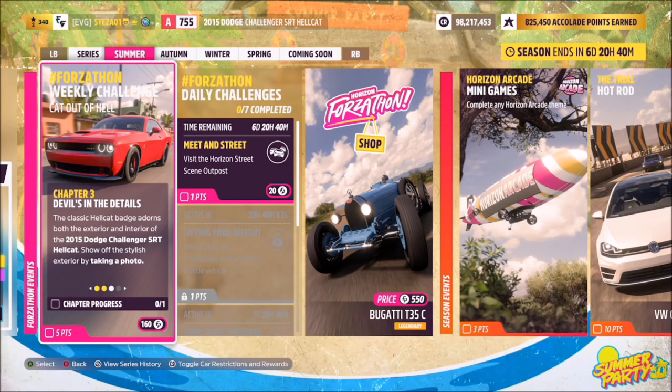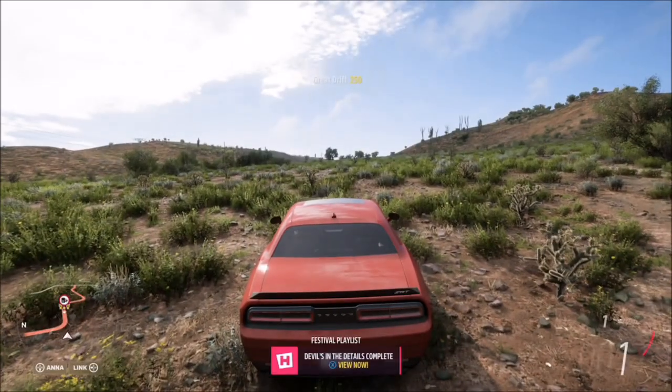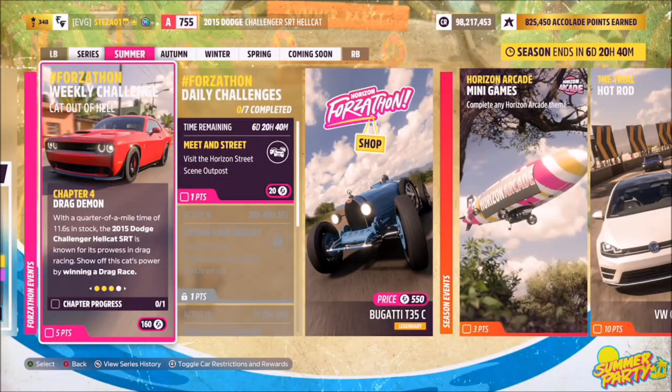The next challenge just wants you to take a photo of the car, so it's not really much of a challenge. All you want to do is hit up on the d-pad and then hit right trigger — take a promo quick shot — and that'll be that challenge complete. Simple as that. So the first challenges are done super quickly.